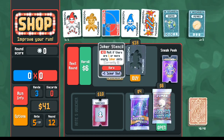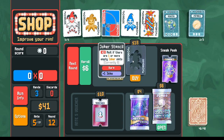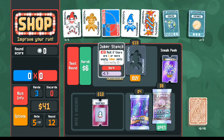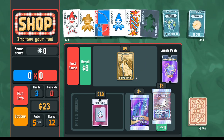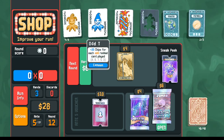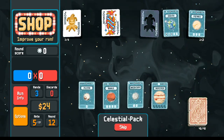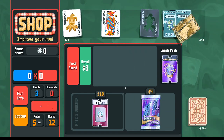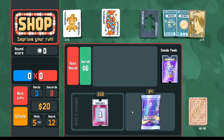Negative Stencil — in the past for our tutorial series we've been passing on the rare jokers to demonstrate how to win without them. But this time — fine, we'll do it. Which means I don't need the Droll Joker, I don't need Fibonacci, I don't need Odd Todd — as long as I get a series card. And just like that, a series card in the celestial pack. Empress as a backup if we want to add mult to our cards.